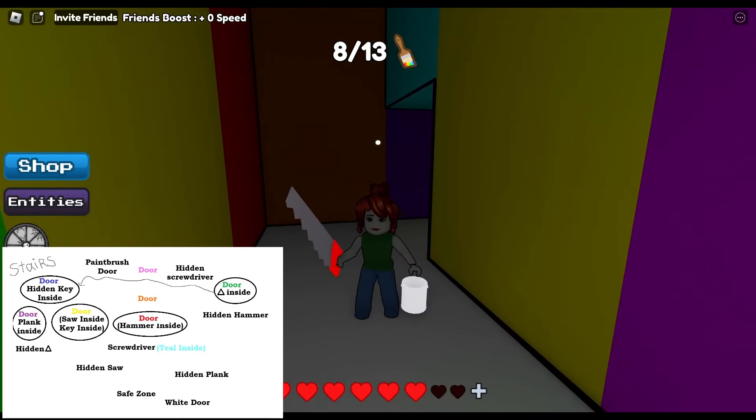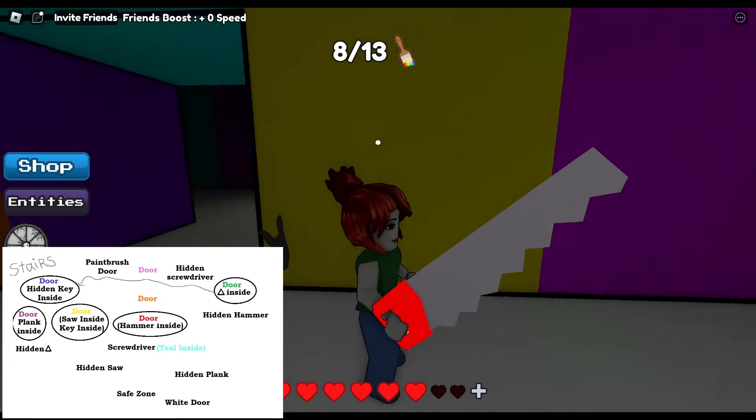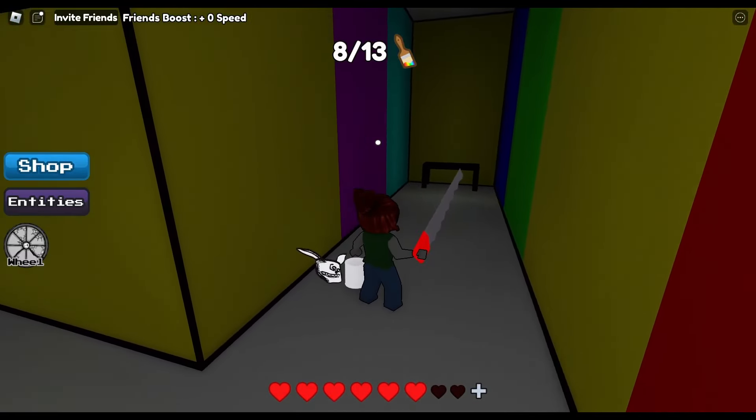So this is how you get to the blue door in chapter 1 of the Color or Die game on Roblox. Thank you guys for watching — please like and subscribe and we'll see you all next time. Bye!